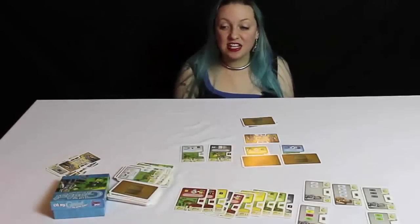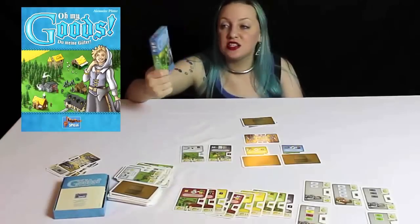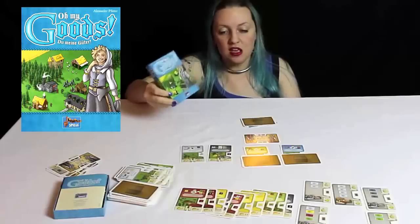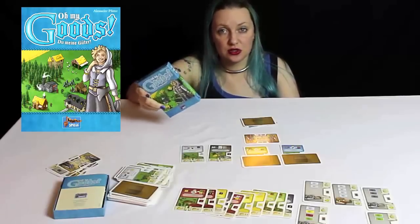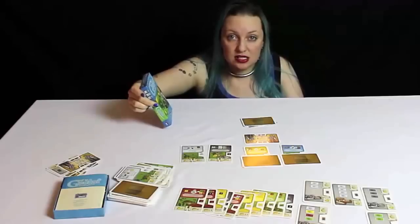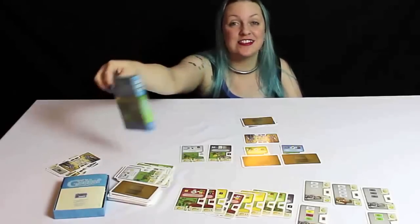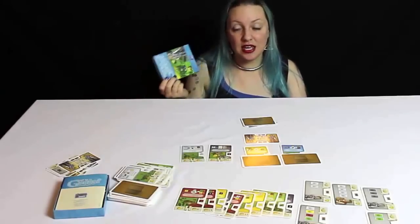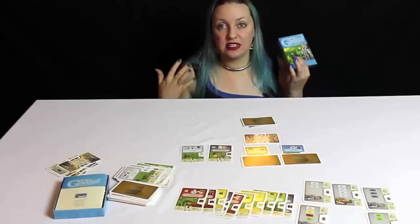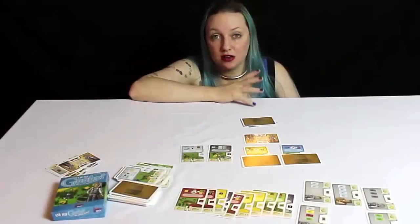Hey everybody, it's Maggibot and today I wanted to talk to you about a game called Oh My Goods. This is from Lookout Spiel and it will be coming into the States very soon. The designer is Alexander Pfister who very recently did Mombasa, Isle of Skye, and Broom Service last year. He's on a huge high and Oh My Goods, for such a little itty bitty game, is fantastic. It fits into my collection something like Sealed in India did — a fully formed game that fits pretty much in any purse I own.